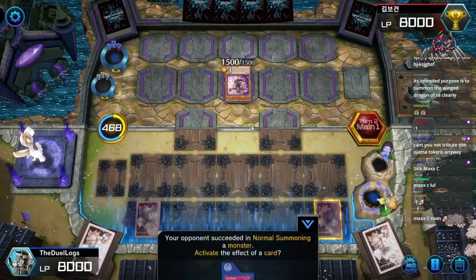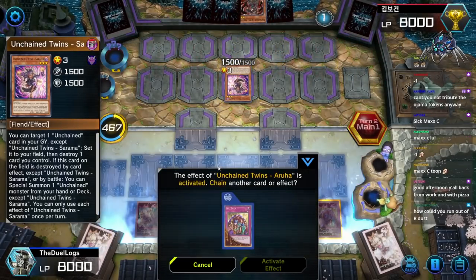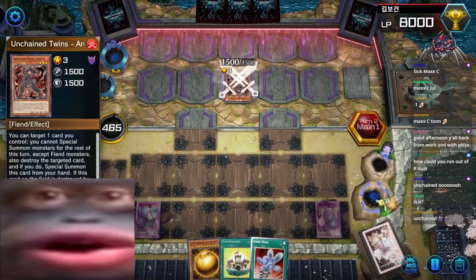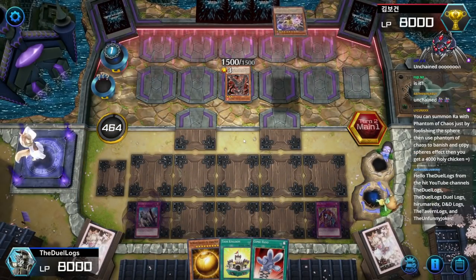Set out your field and destroy one card you control — an Unchained deck. He's gonna target one card you control and destroy it in order to summon itself. It's gonna activate its effect in the graveyard, but Skill Drain doesn't apply! You think he'll summon out two cards for me?